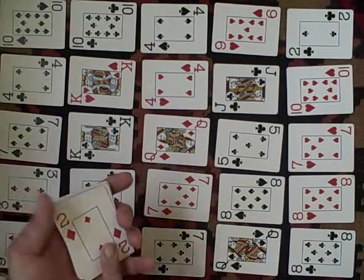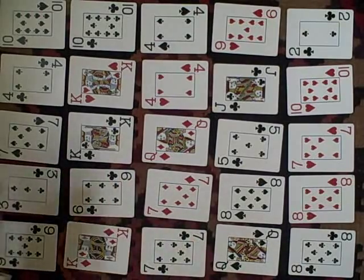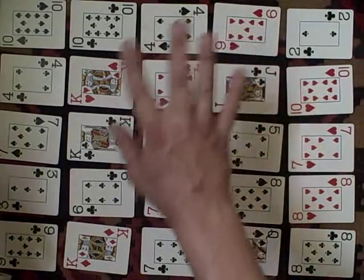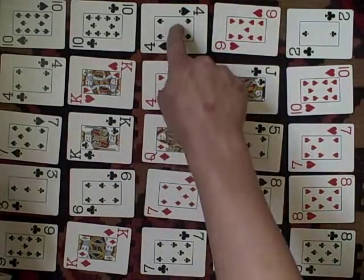You probably want to situate it so that you can play this one next and decide where you want to play it. That covers the rules about what can play on what. Now if it's the same card — fours on fours — you can play them either diagonally or straight, as long as they're right next to each other.